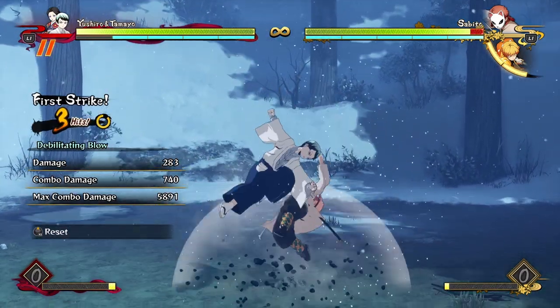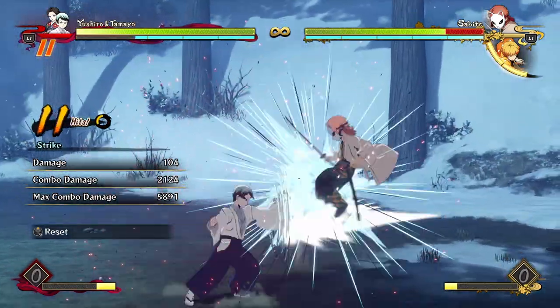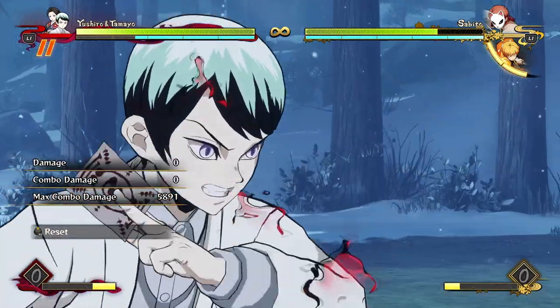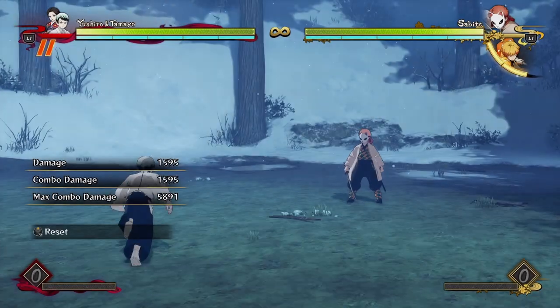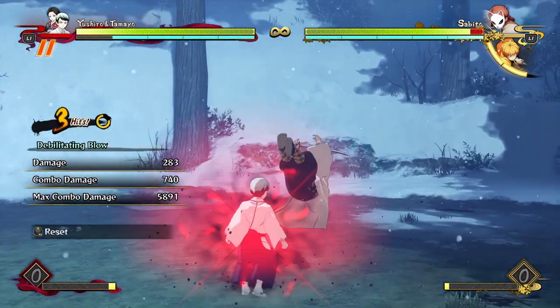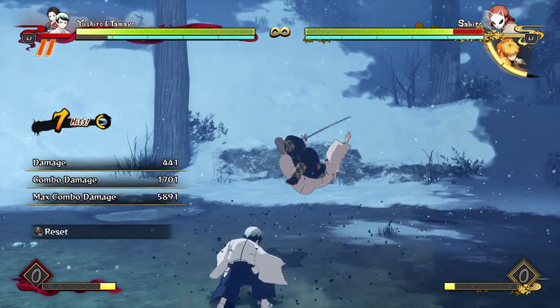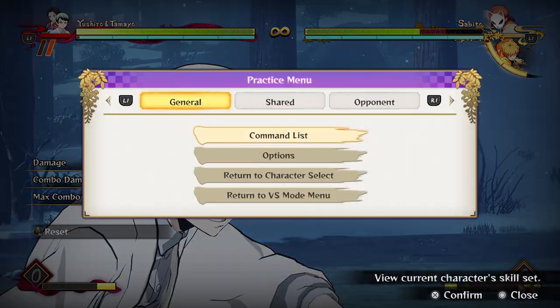All of his combo routes are going to be basically the same. You're going to get a lot of combos from debilitating blow. If you land a raw debilitating blow, you can just do a few more attacks before you go in for your resets, whether it's with Lady Tamayo or just with a regular grab. With Tamayo, you can either just do the unblockable or you can do a few attacks into her poison reset and then go in for a grab.